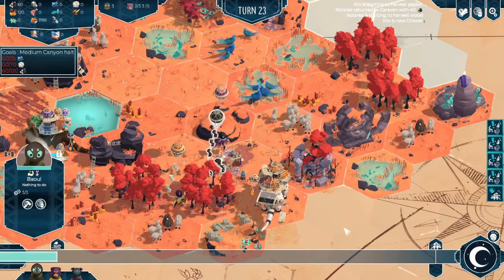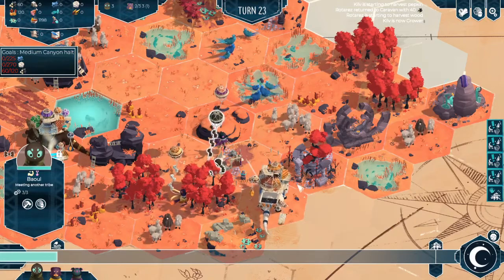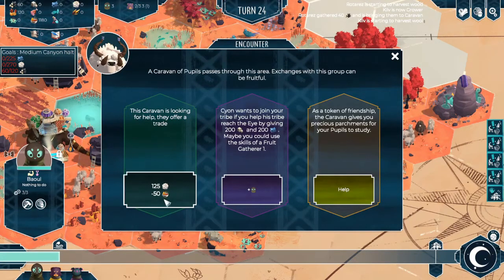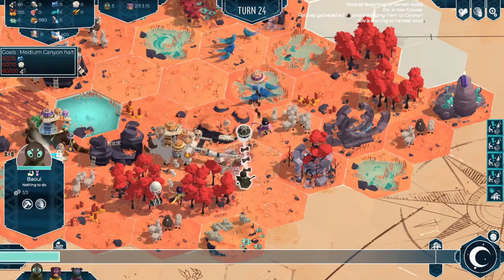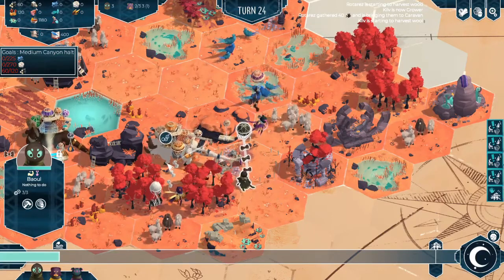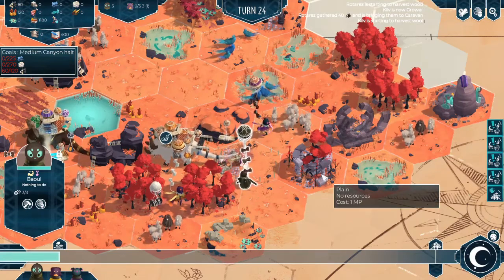Something has wandered into our map — this is a friendly caravan. We can take one of our pupils and right-click on them to go meet this group. From there, we will generate a menu. We could lose 50 rations to gain 125 wool, or we could gain a population by spending 200 stone and 200 ore. The last option is we can gain a set of parchments — which are ultimately our research — to just receive free help. We now have 400 knowledge points where before we had zero. Unfortunately, once we've selected our option, we can no longer select the other options, and that's quite consistent with each of these spaces.